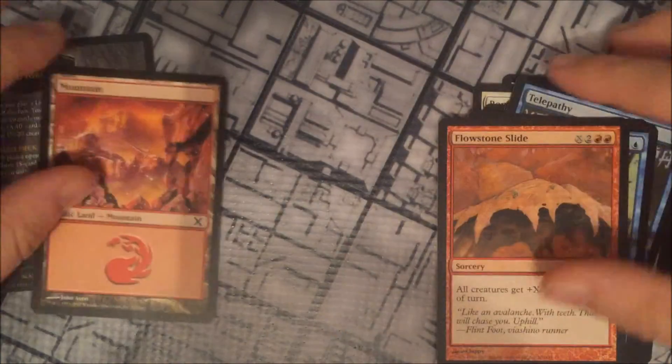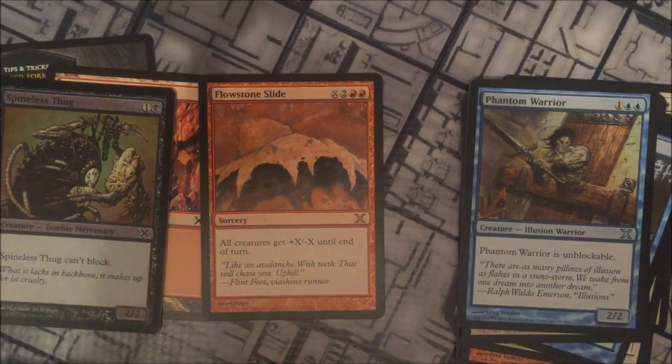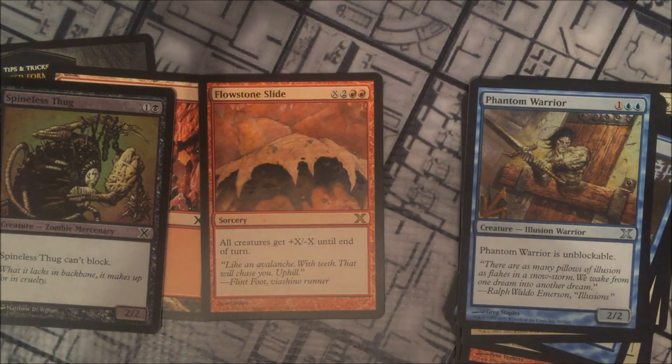So our rare for this pack was Flowstone Slide, and we also have a foil Spineless Thug. In our next episode we'll be opening up a pack of Future Sight. We hope you've enjoyed the episode and we look forward to following the journey with you.